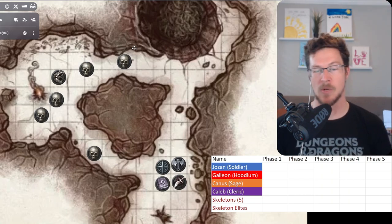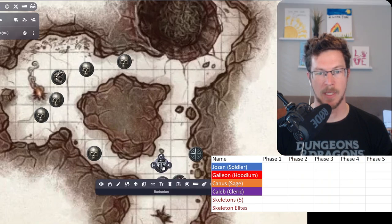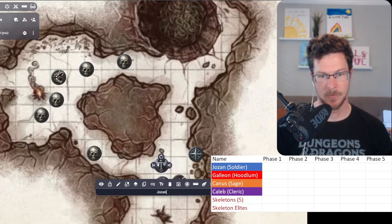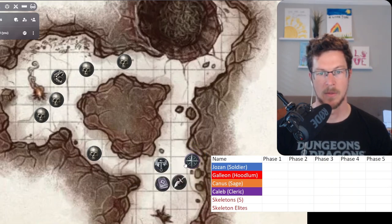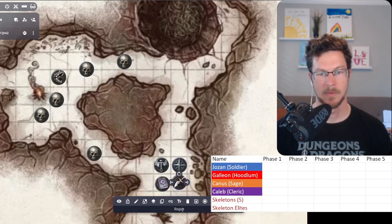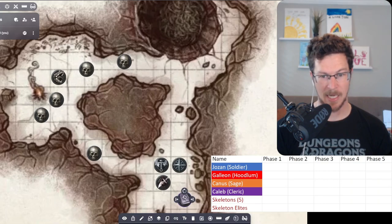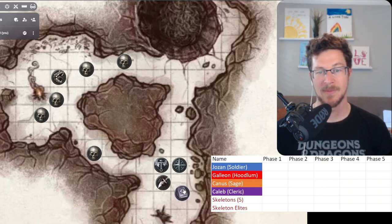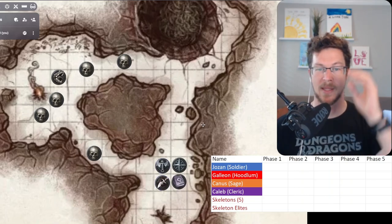We've got Owlbear up so let me orient you to who's in the party. We have Josen the fighter or 'soldier' in the system, Caleb the cleric, Galeon the rogue or 'hoodlum', and Canis our magic user - I believe he's called a 'scholar'. The reason I have these names is because these are my old party members, my buds, so I'm gonna make them do stupid things because they might watch and they will be pissed at me.